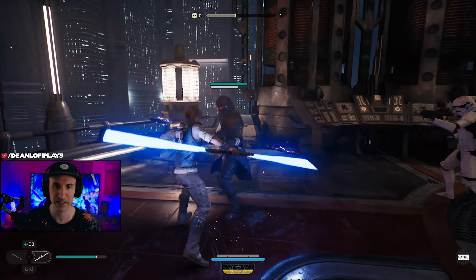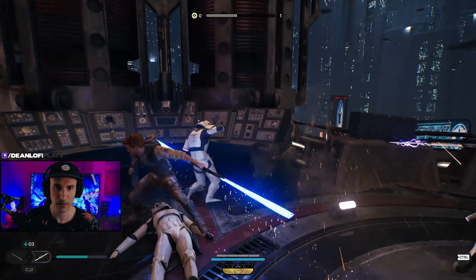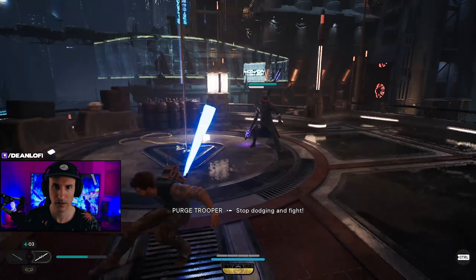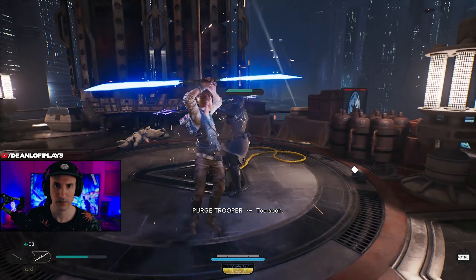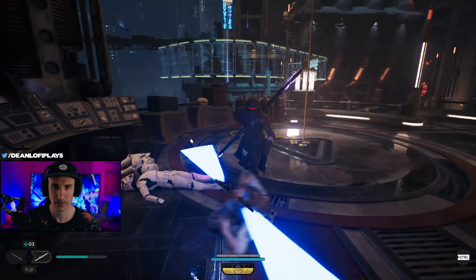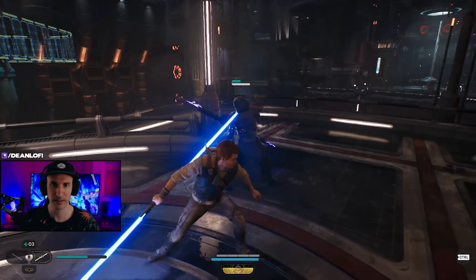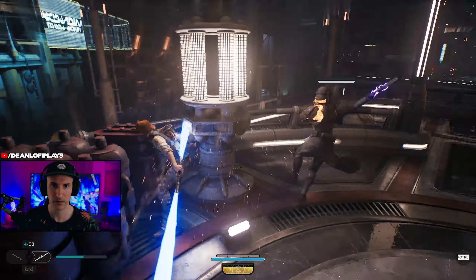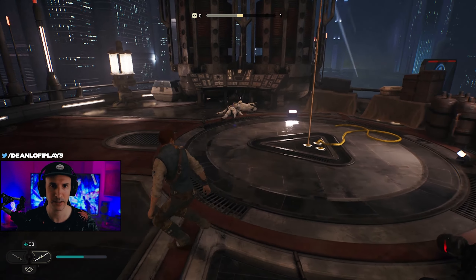I'm going to get the big guy down first because he's going to be the toughest — actually, let's go for troopers first. Now it's just me and this guy. His shield is really annoying to deal with. You want to get that shield off as fast as you can, because it regens. You get rid of it and then it regens right back.